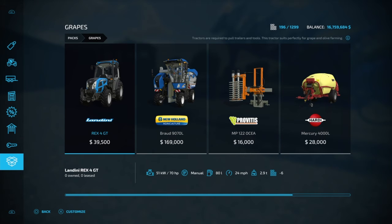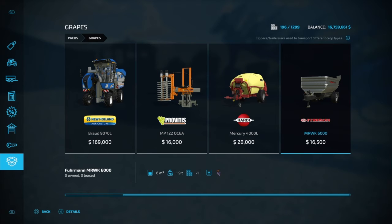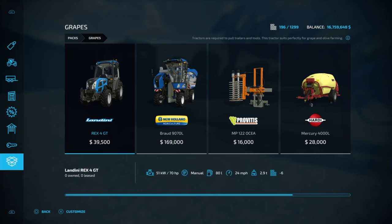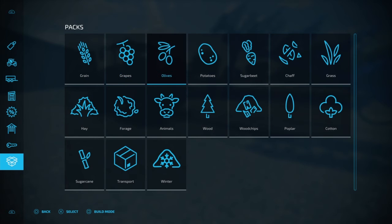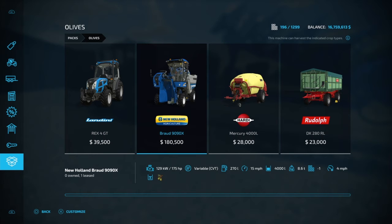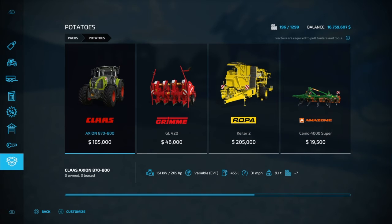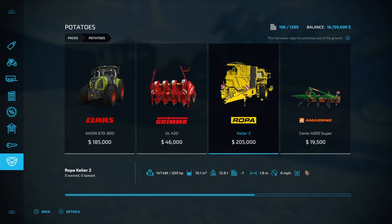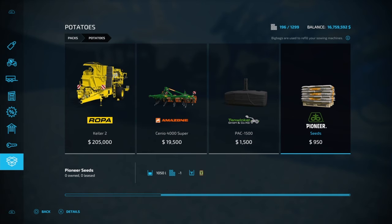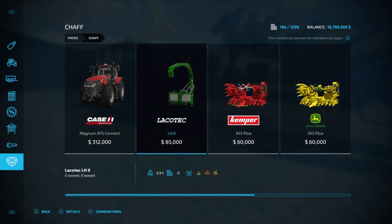For grapes, there's a pack with a pruner, fertilizer sprayer, grape trailer, harvester, and orchard tractor — though you don't need to use that specific tractor. That harvester is currently the only one that does grapes. For olives, make sure you buy the olive harvester, not the grape harvester — they look the same but are different. For potatoes, you get a tractor, planter, harvester, cultivator, weight, and seeds. These packs are just the very basic equipment to get started.